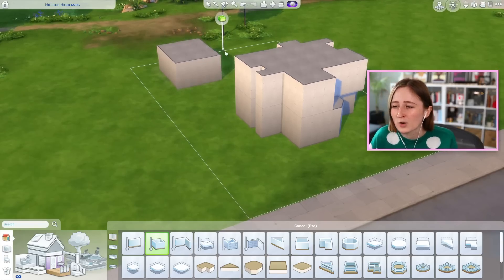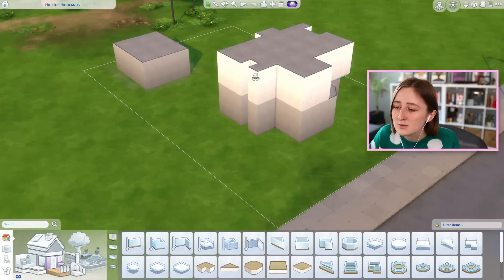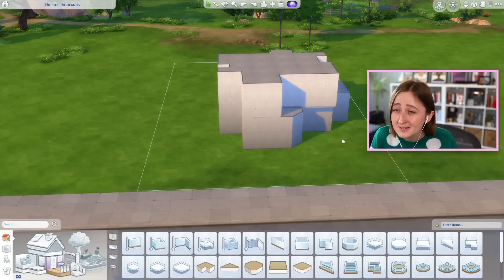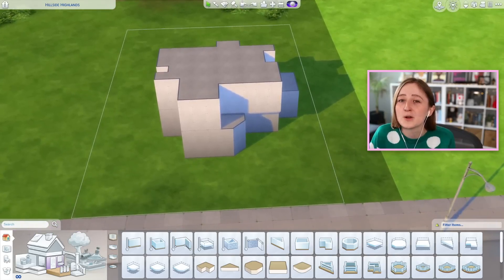If you wanted, you could put a greenhouse or a garage off the shell, but you can't add anything that touches the shell. If you've got any questions, the answer is probably yes, as long as you're not altering the existing shell. The rules are simple — do not touch my walls.